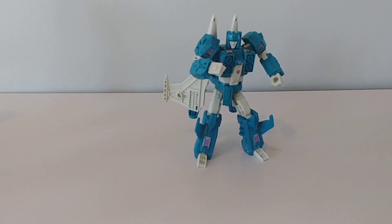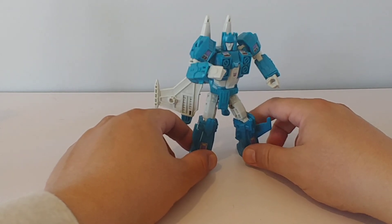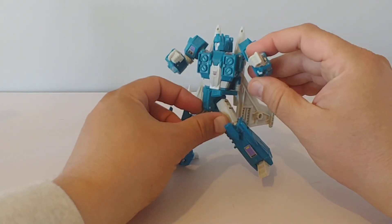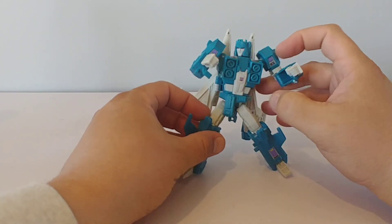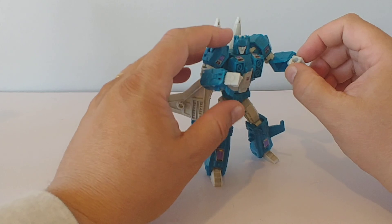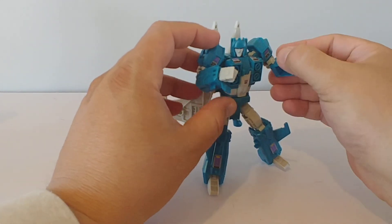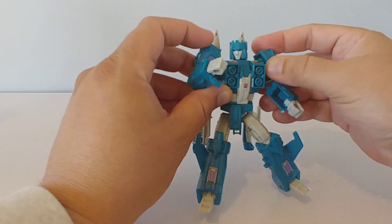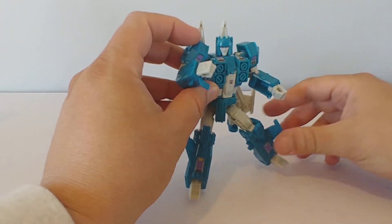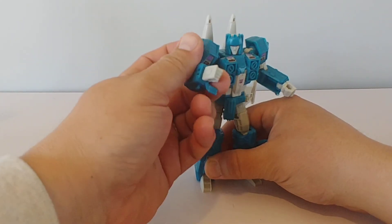And here is Slug Slinger in his excellent robot mode — minus the weapons. I actually gave the extra set of weapons to the other Slug Slinger that does not have the broken tab on the wrist. That's the only thing that looks different on this copy. He has no wrist swivels because of the way these fold in, but he's got all the other articulation — elbow, swivel, shoulders — with all the range you'd want out of this Seeker trio. I do love these Headmaster Seekers.